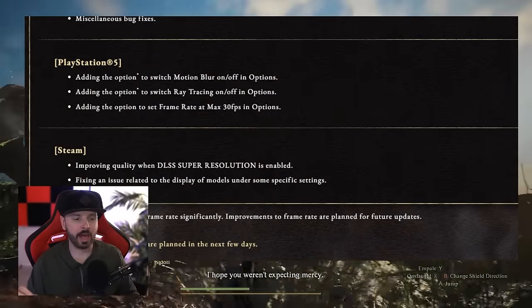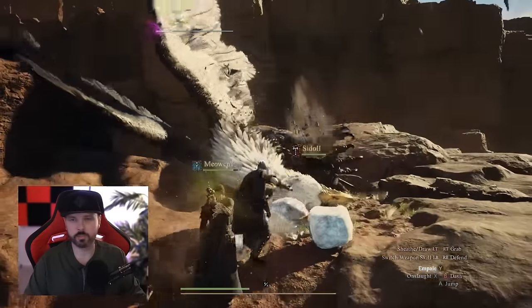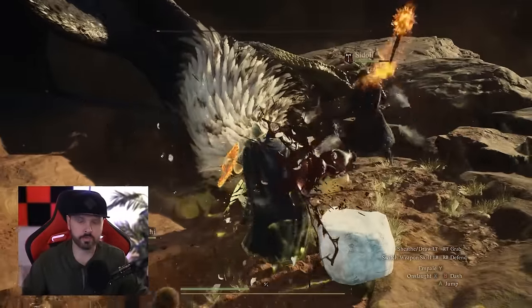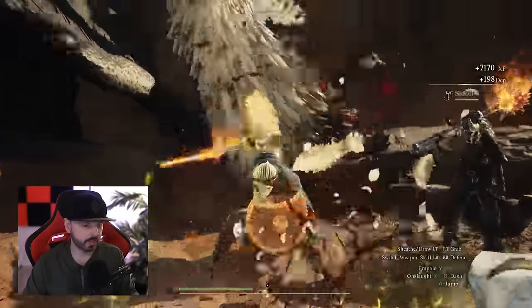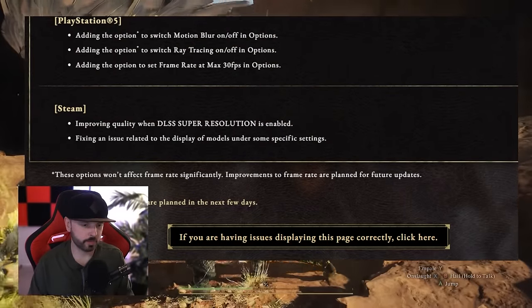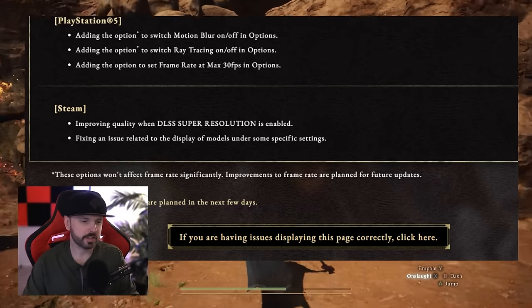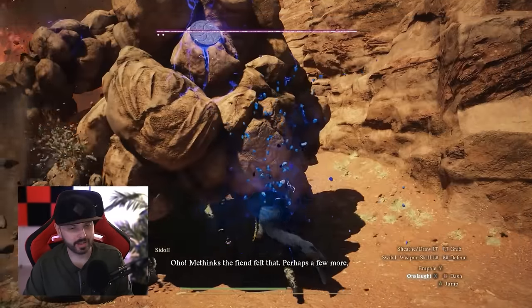They also added the option to set frame rate at max 30 frames per second in options, which apparently makes it more stable instead of having that variable frame rate. For Steam, they improved the quality when DLSS super resolution is enabled. They also fixed an issue related to display of models under some specific settings. Unfortunately, no performance optimization updates.